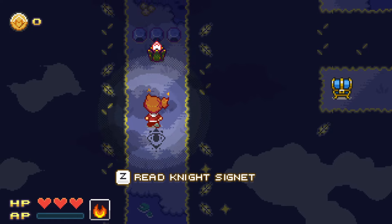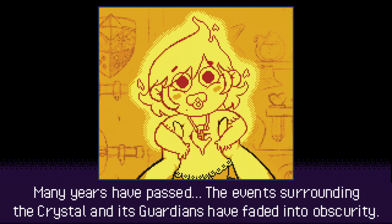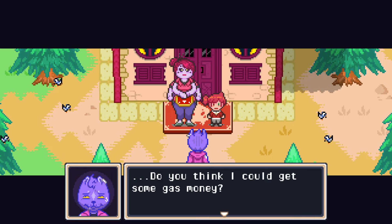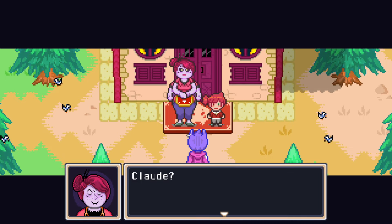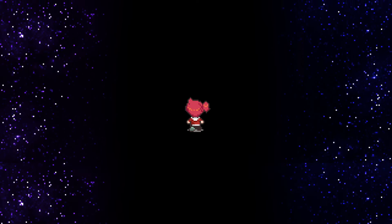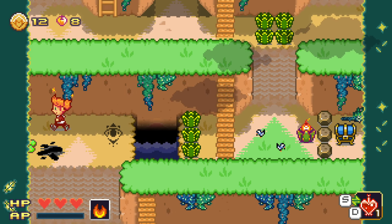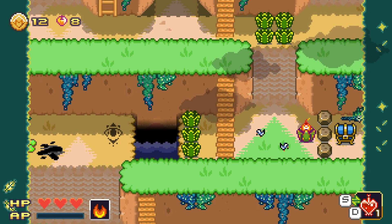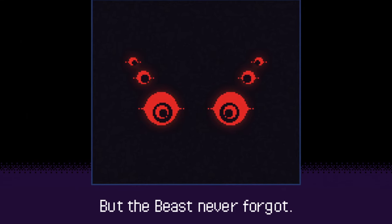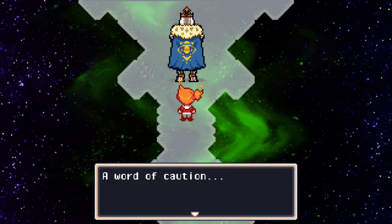Crystal Story Dawn of Dusk starts innocently enough. You play the role of Mina, a young firestarter, whose future is forever changed with the disappearance of a young boy, whose visage haunts her at almost every turn. Determined to find the boy, Mina explores numerous spooky and creepy locales with the hope of finding him, instead unraveling an age-old mystery that has the potential to plunge the world into peril.